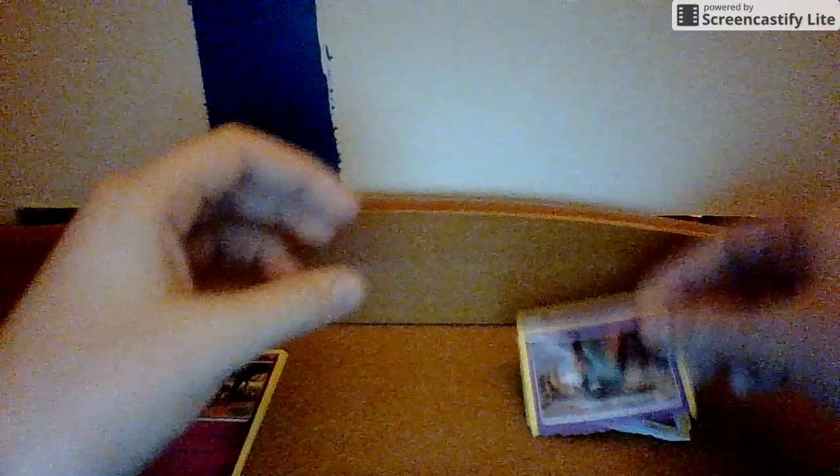Just a Trubbish. Okay, that is fine. Put that right there. And another save is a good one — Cinccino. I think that's a good save, because that's one of my favorite normal types. So I think that's good.